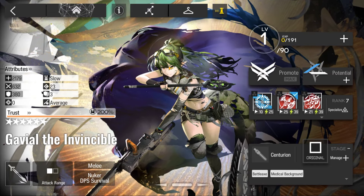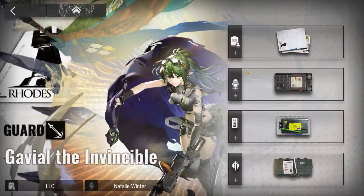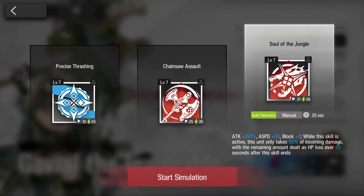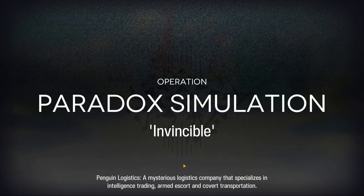Welcome to my video, this is Echogen, featuring the Paradox Simulation for Gavial. The requirement to unlock the Simulation for Gavial is E2 level 1, use Scale 3. And here's how it was done.